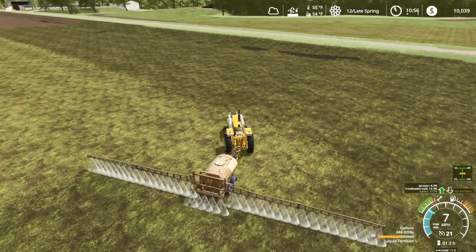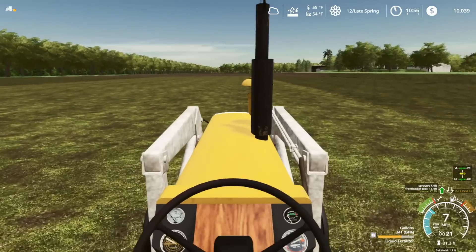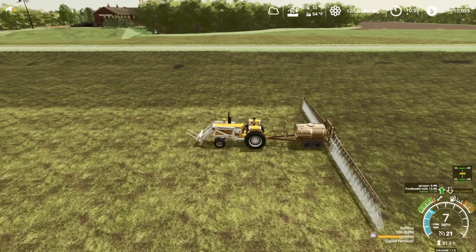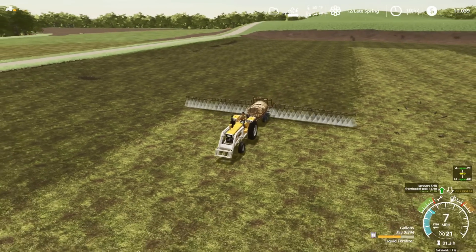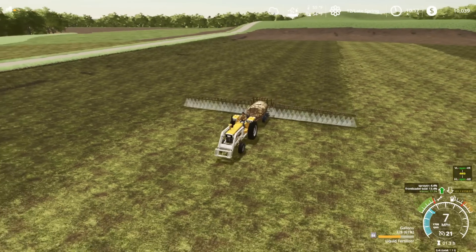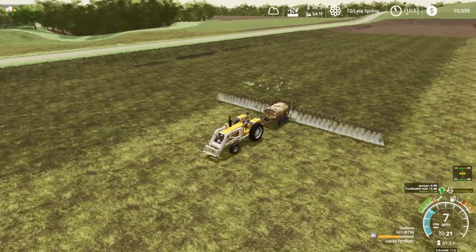I'm just finishing up here. I probably got about three swipes left. After this I'm going to probably only do the outside edge of that field because all that stuff was still planted for the past however many years — it doesn't necessarily need the fertilizer right now because the seed's already in it. This is all just freshly tilled ground with the actual alfalfa being planted in it, so I just want to make sure this stuff stays in proper condition.